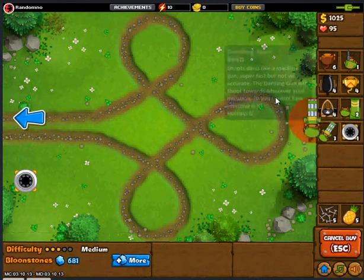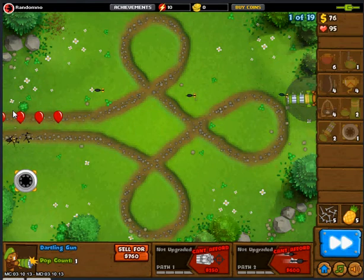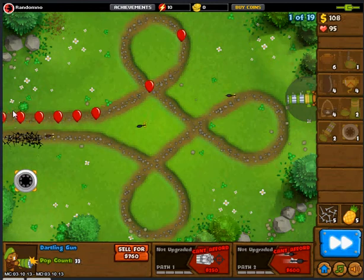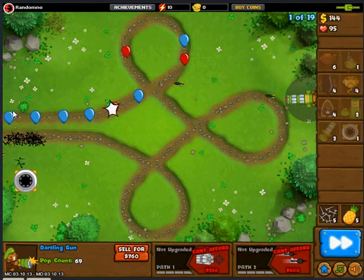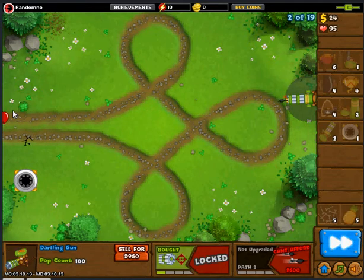Now that we leveled up — I was farming and I leveled up — we can now start out with the dartling gun. That's pretty cool, it's just not very accurate at all but who cares. Oh my gosh, it's missing red bloons, that's just hilarious. Okay — there we go, increased accuracy. That's much better. So there's 19 rounds, that's a lot more rounds than we're usually doing.